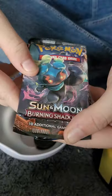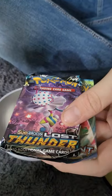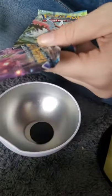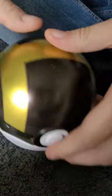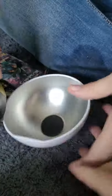So we got Burning Shadows, Sun and Moon, Lost Thunder, and Breaking Point. And you've got a coin as well. Oh, and we get a coin.